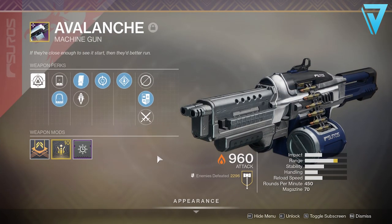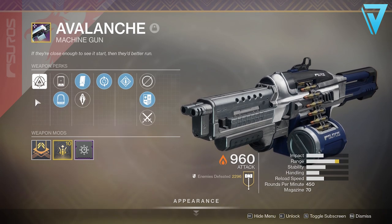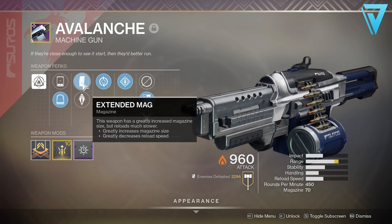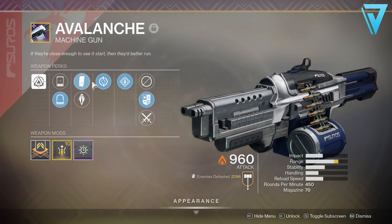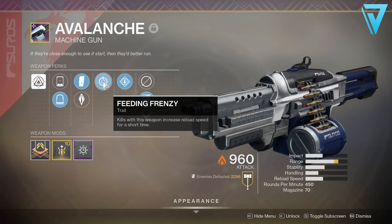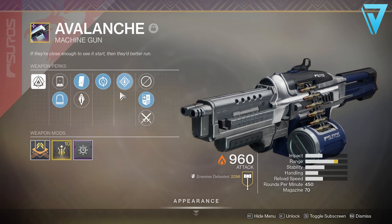Moving on to the Avalanche, this is a heavy machine gun. Mine has Extended Magazine, where the weapon has a greatly increased magazine size but reloads much slower, alongside Feeding Frenzy where kills with this weapon increase reload speed for a short time, and finally Rampage where kills temporarily grant increased damage stacking up to three times. I also have a Rampage Spec mod on it.